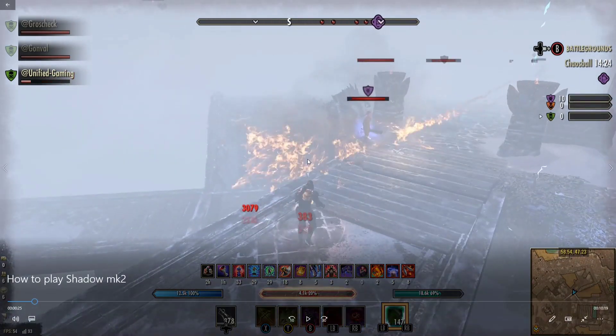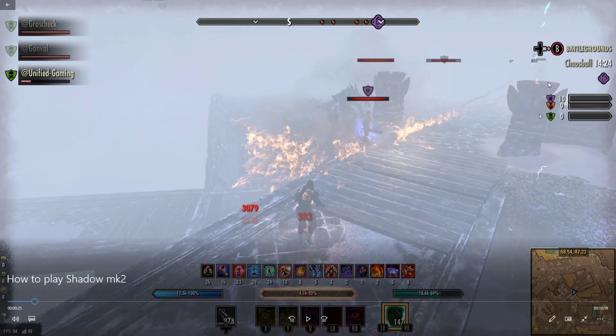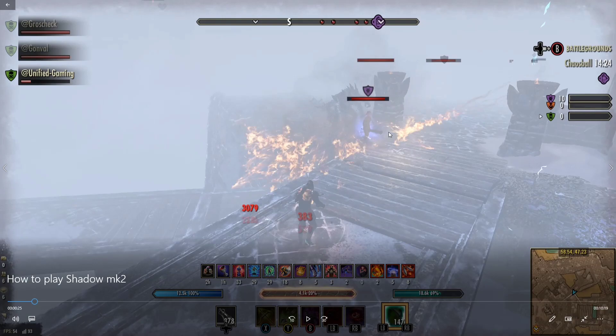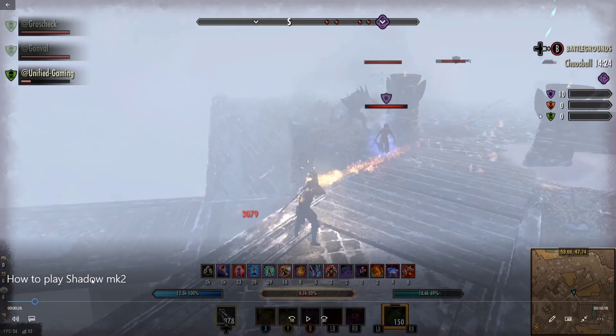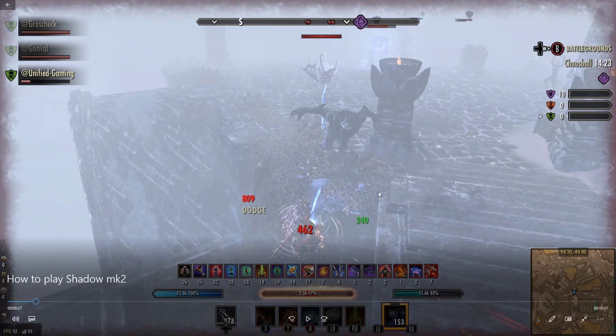When you break free, always roll dodge. Most skills in this game are single target, meaning they can only hit you if they're looking at you and you're not dodging. You can roll dodge most things — ultimates and some executes like dual wield are AoE, but typically you can roll dodge most things. This is a ranged caster hitting us — you can tell by the fireballs. If I roll dodge, I'm going to dodge all those attacks. There's my roll dodge — that avoided two hits I would have died from. That roll dodge was the right call.